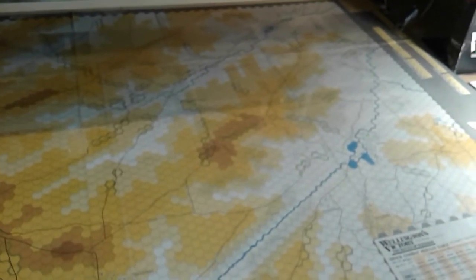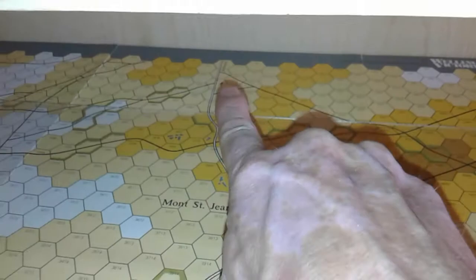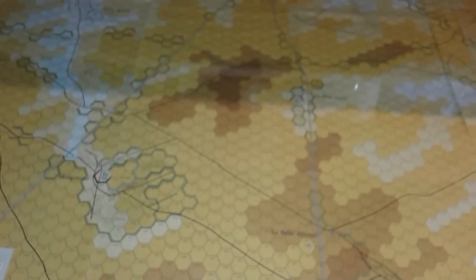I decided to try this version instead — it puts the French further away from any Prussian reinforcements. I'm working on the premise of better communication between Napoleon and Grouchy, who was supposed to be holding off the Prussians. Napoleon has an inkling the Prussians are on their way and wants to get through to Mont-Saint-Jean and the road towards Brussels. Rather than going that way, he's decided to go this way.